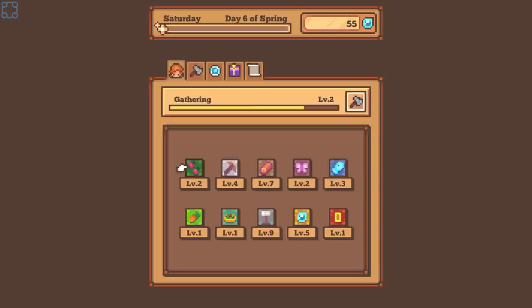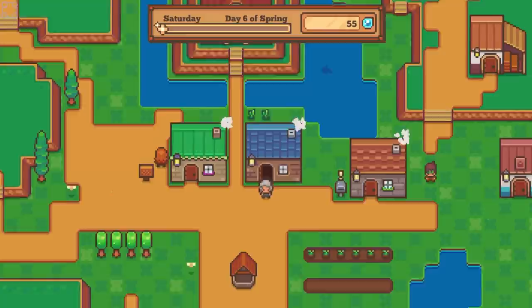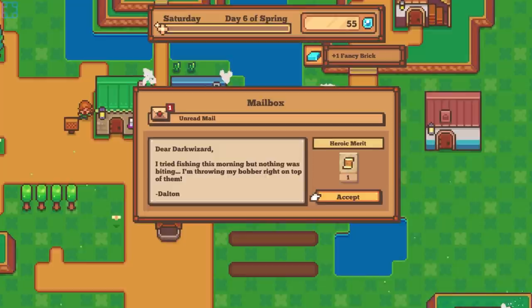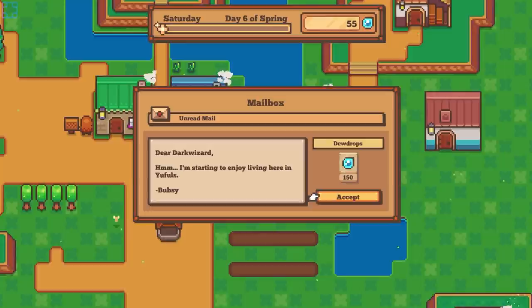I'm really curious what these levels do because they're going up, but I have no idea what they actually affect. Journal — my hobbies. What is the point of having a stupidly high mining level? I think it just lets me get better tools.